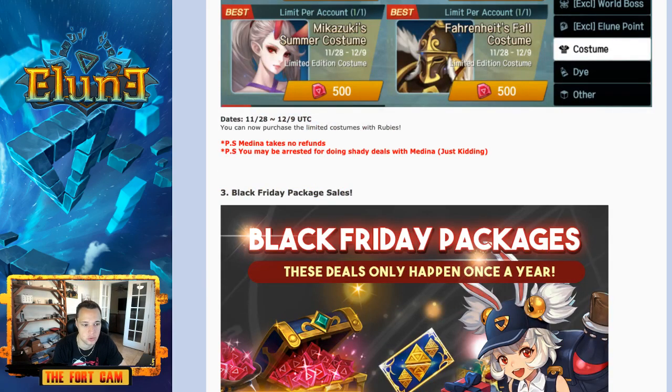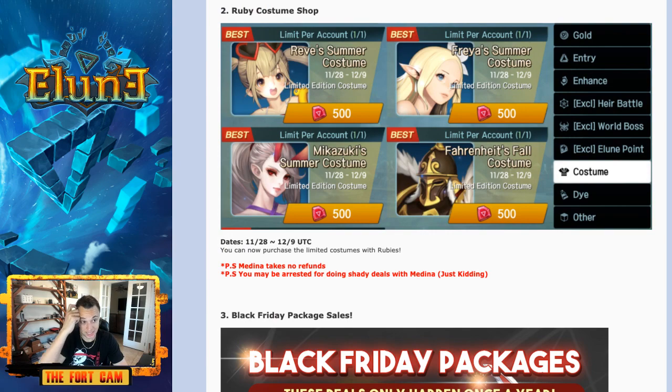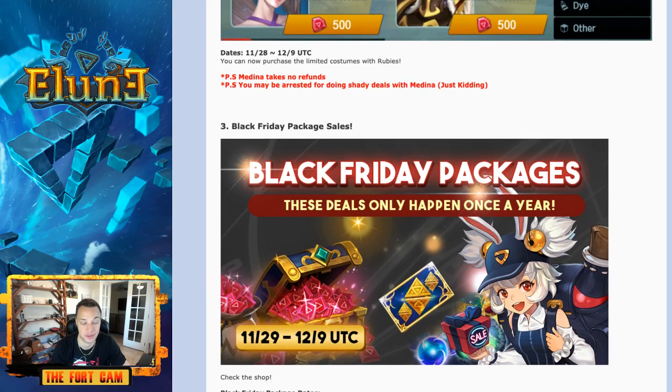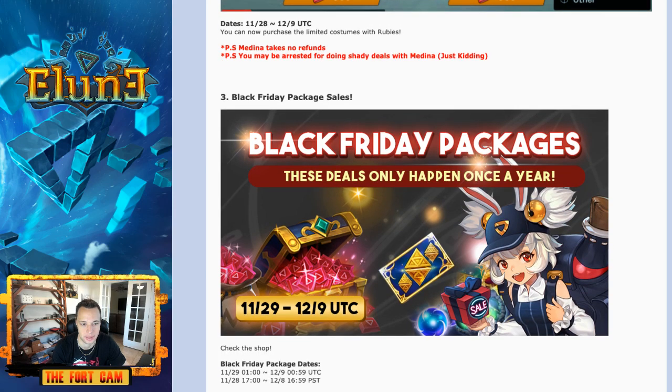Now let's get into the good stuff. They actually did release the costumes. So these were some of the original costumes — we have three of the summer costumes: Reve, Freya, and Mika. If you want any of those you can pick them up; they are 500 rubies. And then the fall Fahrenheit costume as well for 500 rubies. I personally don't care about cosmetics, so I'll keep my rubies. But if you care about looks, go ahead and pick them up. By the way, these were once paid — now they are free-to-play.